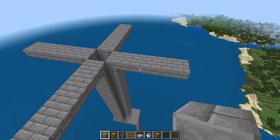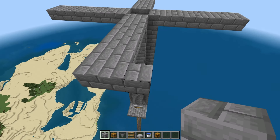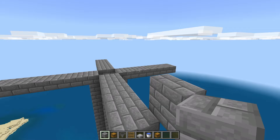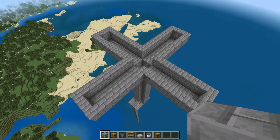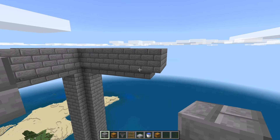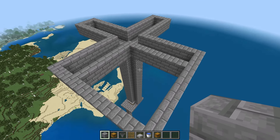So it looks a little something like this. Next, you want to build a 2-high wall around this entire thing. Place a temporary block 2 blocks up, and then just build this wall going all the way around the outside, just like this. Then connect these corners — take this corner and bring it out, take this corner and bring it out, fill this in, and do that for all 4 sides. This is where the mobs are actually going to spawn.